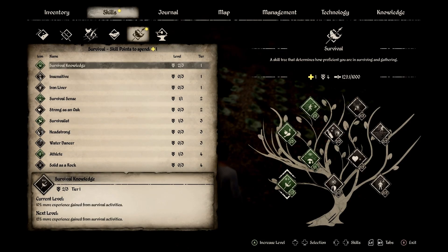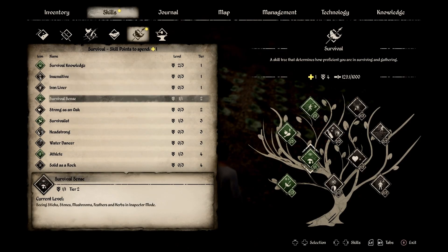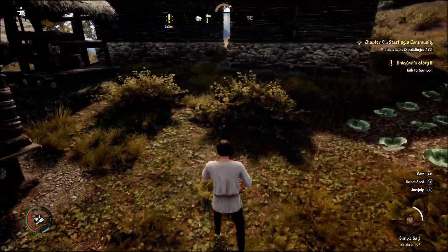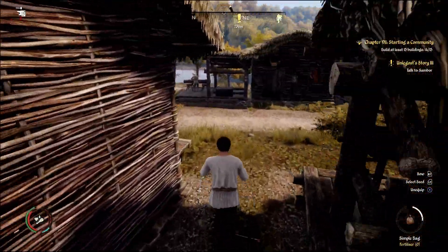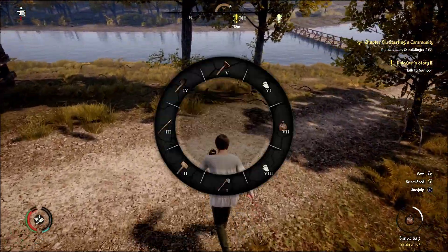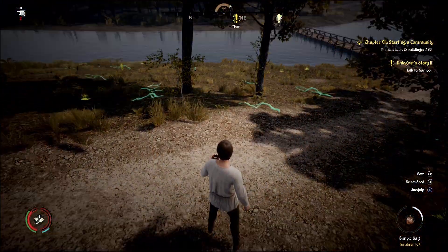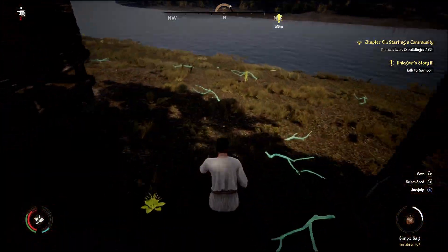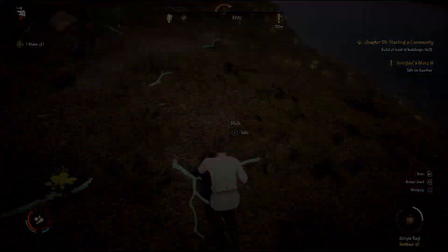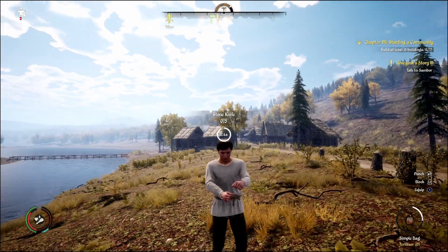Farming knowledge — yes. We also have a survivor skill. Let's do Athlete: 20% lower stamina consumption while moving. Now we need to go make a knife because if you can see in the top left corner, our people are out of a tool and that's probably what it is — a knife. Look at our nice little settlement back there.